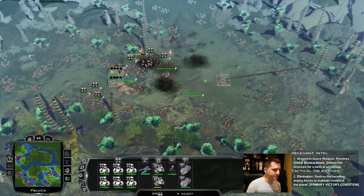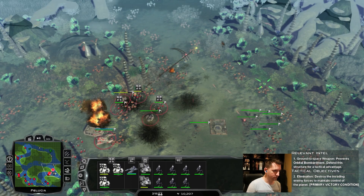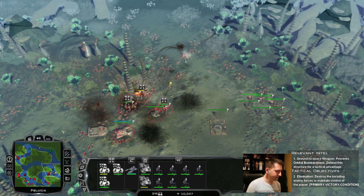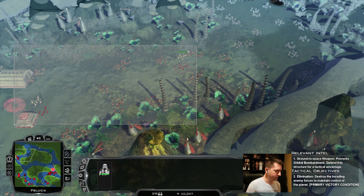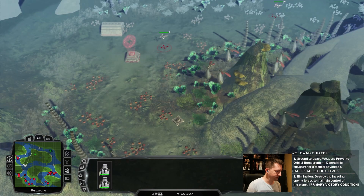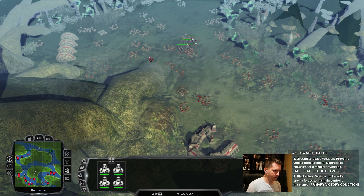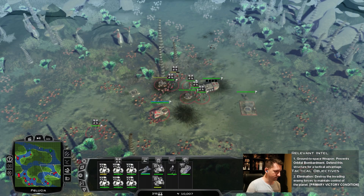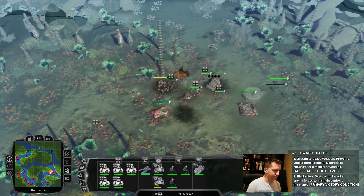So what we're going to try to do with our jet troopers is go over the terrain and get to the artillery that way. I'm going to get a bunch of them off.